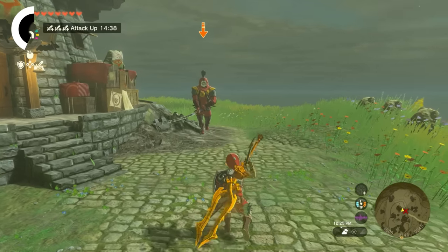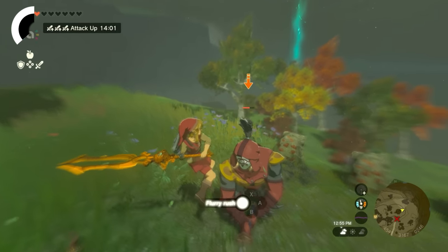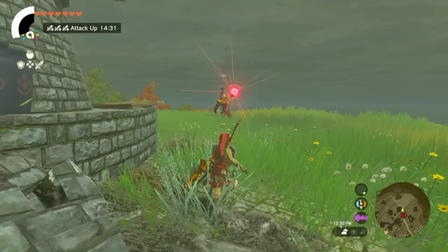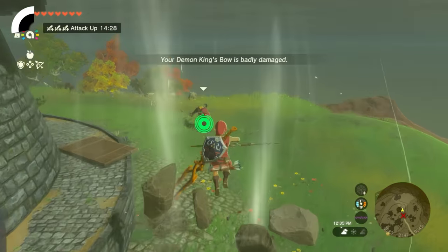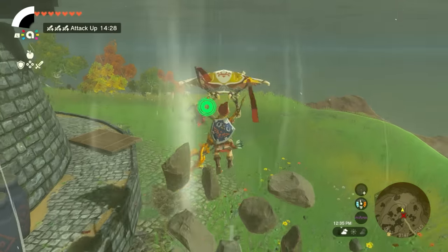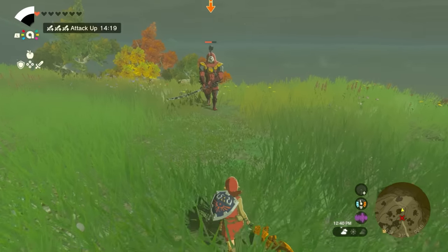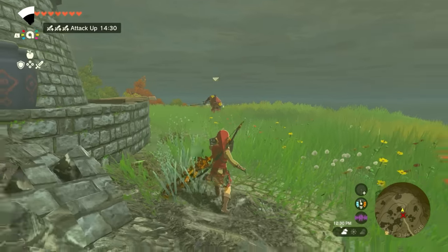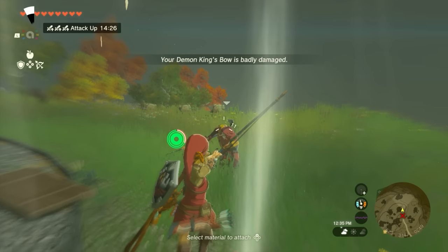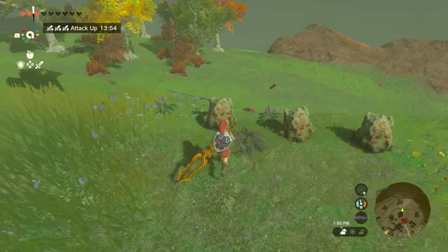There are also the Yiga Blademasters, who are slower but more powerful. When they raise their weapon high above their head, be prepared to sidehop to dodge their swift Windraiser beam attack. Their most annoying ability is also their weakness — a small crater appears below Link's feet and tracks his movements; after a few seconds a rock spike will thrust forth from the ground, knocking Link down if he is within the area of effect. The best way to avoid this is to leap vertically and open your paraglider, which will enable you to align an easy headshot to incapacitate your foe. Then drop nearby and finish them off with melee blows.